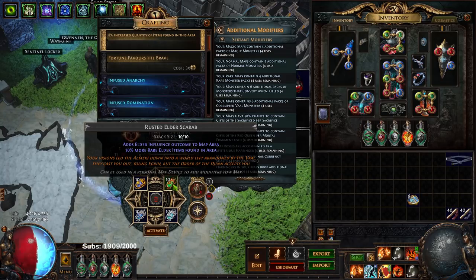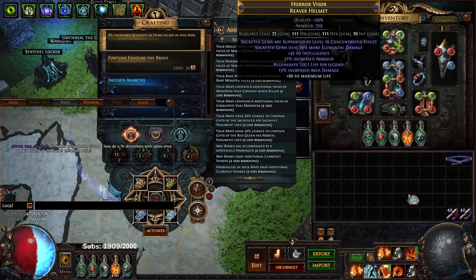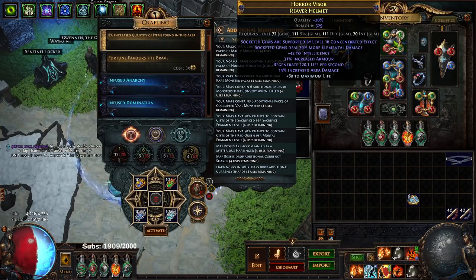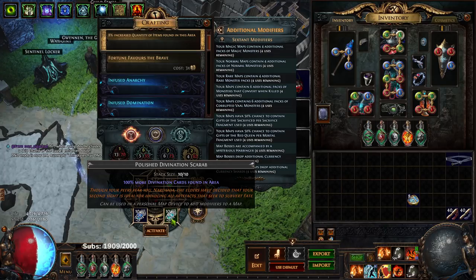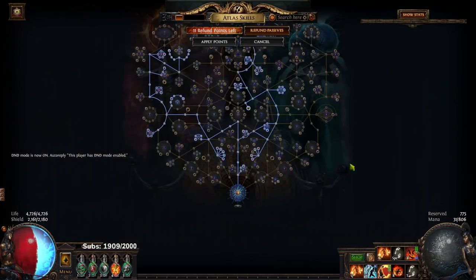Rusted Elder is just for density and a rare chance at really good item level — like 85-plus tier, like perfect armor bases for RF basically. TLDR: if you get a pure armor helmet that's Elder-based and really high tier, it could potentially be worth a bit. Then Divination Card, because we are running the map for Mageblood along with some other cards. And then I run Harby just to complement my Atlas. So let's talk about my Atlas.